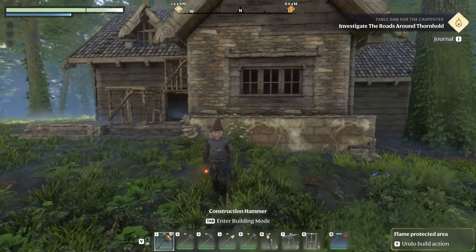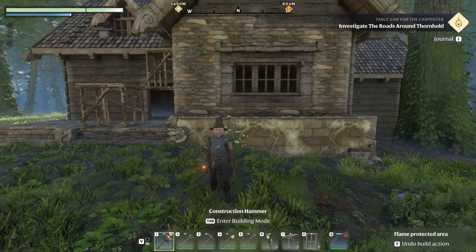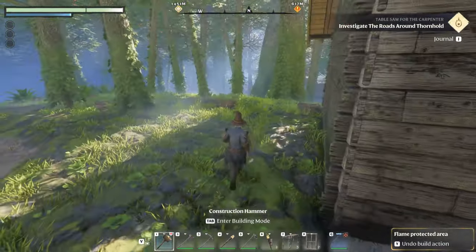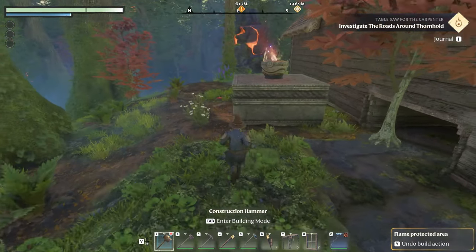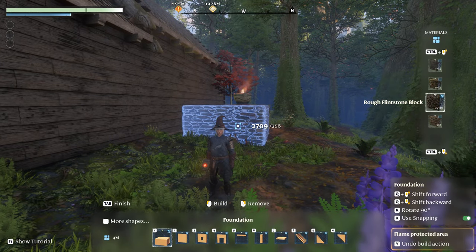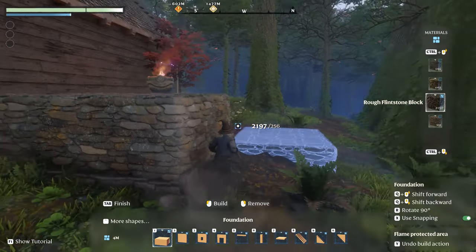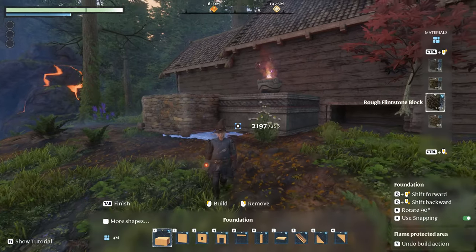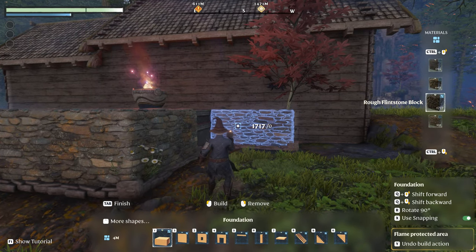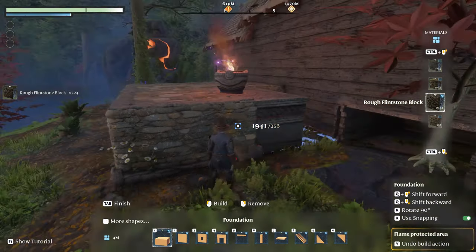That looks so much better! A lot of it is for you to see what you like and what you want for your cozy country cottage. We need to go around and fix the back porch — it's going to be so pretty back there. Let's put snapping on and snap to the house. That's the way I ended up doing it — I really like this. You have to snap it and then pull it out if you want your flame right in the center. That's not right — let's remove that.